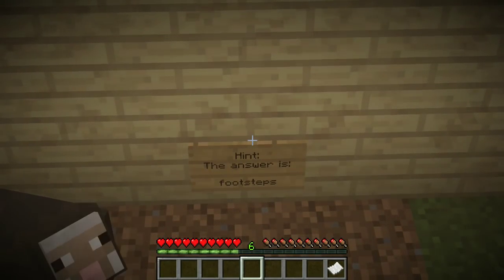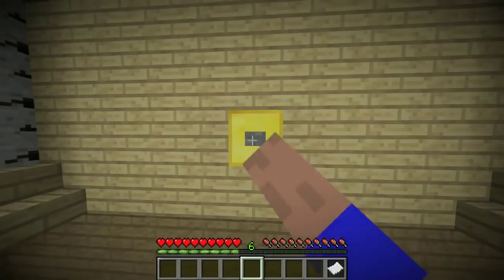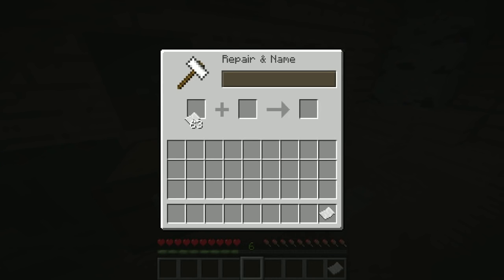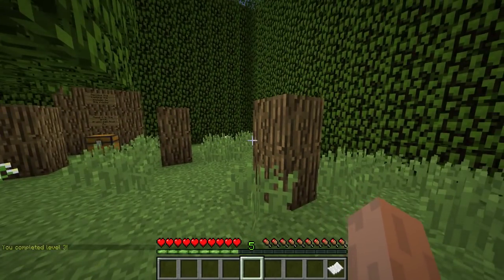Hint — the answer is footsteps. But I disagree. You don't leave footsteps behind — footsteps is a sound. Footprints, you leave those behind. But I'll humor you for this one, Mr. Map, because I want to beat the map. So footsteps it is. Throw it in here and we're through.